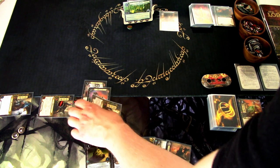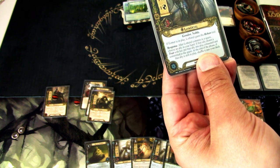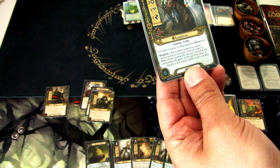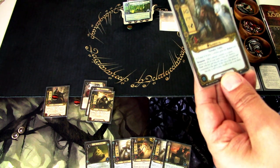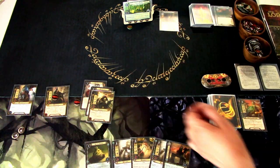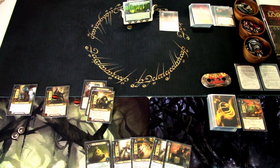We go to the refresh phase and ready up. I realize I've been forgetting Lothiriel's ability — if Eomer is in play, Lothiriel gains the Rohan trait response: after Lothiriel commits to a quest, choose an ally in your hand; if that ally shares a trait with her, put that ally into play exhausted and committed to the quest; at the end of the phase, if that ally is still in play, shuffle it back into your deck. I'll try to remember that from now on. We add one threat to the dial. That is that round.